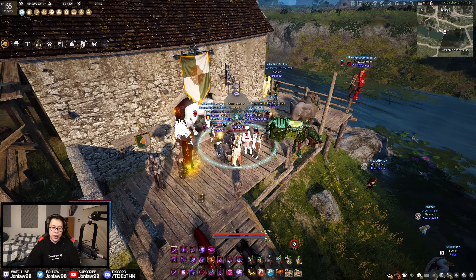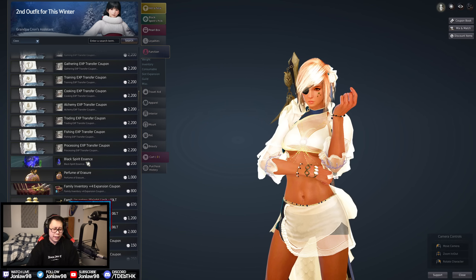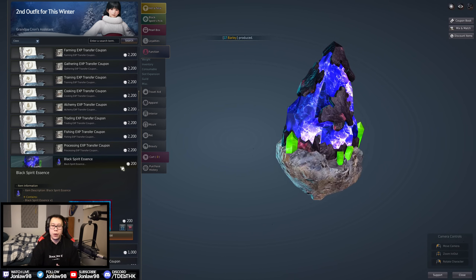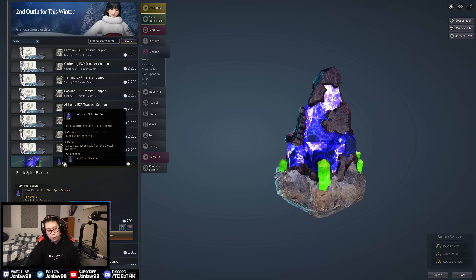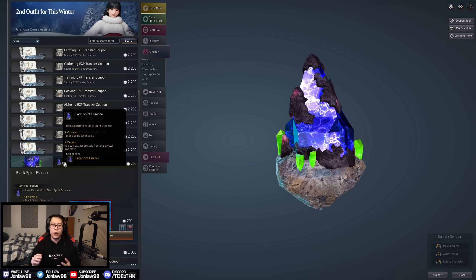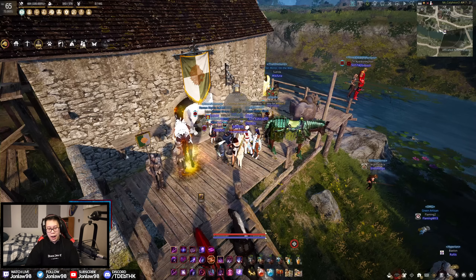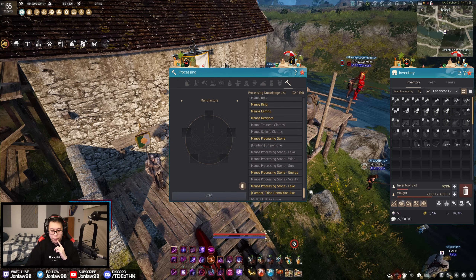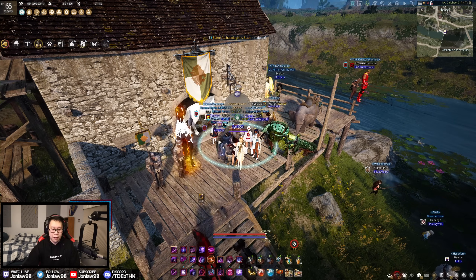The next thing I want to talk about is being able to extract crystals. These Black Spirit Essences - you could buy these in the shop, but there's actually a way to craft them in-game for about 50 million silver, which in 2024 is absolutely nothing. I would definitely not recommend buying these essences to extract your expensive crystals. With the whole crystal change, you know how it used to be certain types of crystals on your armor - nowadays you just put them in a full inventory bag, so it's less relevant. But if you have to extract something, you can craft it through the manufacturer tool. It's around 50 to 100 million silver - definitely use silver over real money.